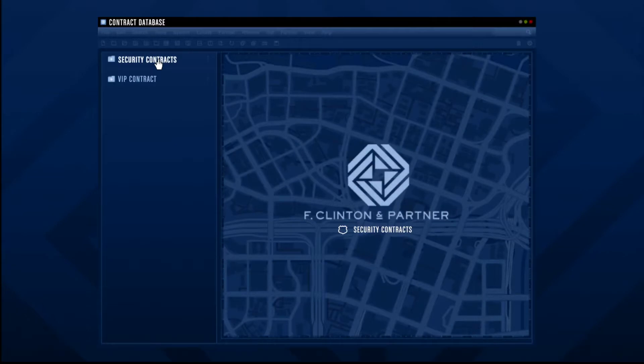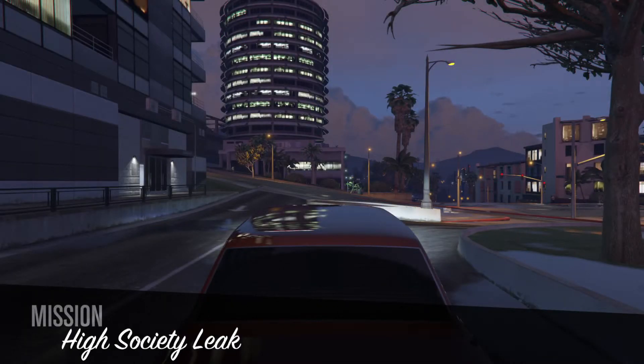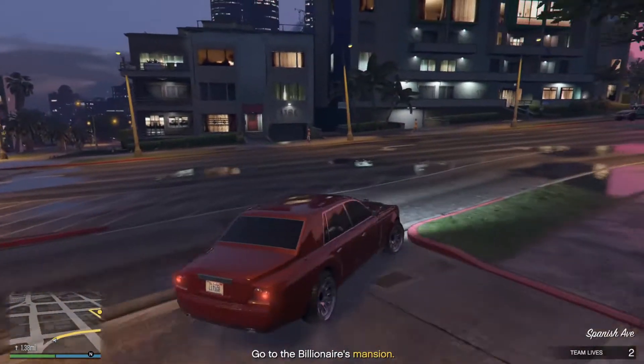Head back to the computer in your agency office to launch the third and final part of this mission, High Society Leak. Unlike the first two parts, this mission will take place inside of a mission lobby.